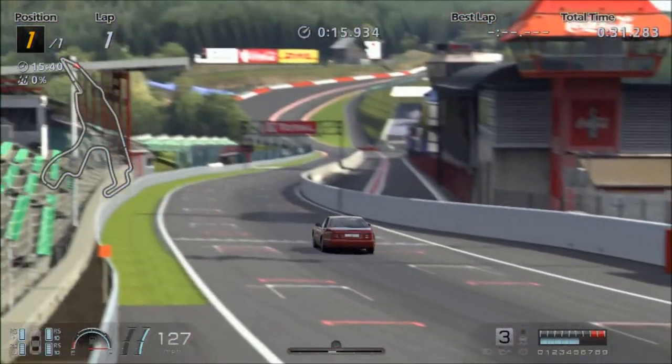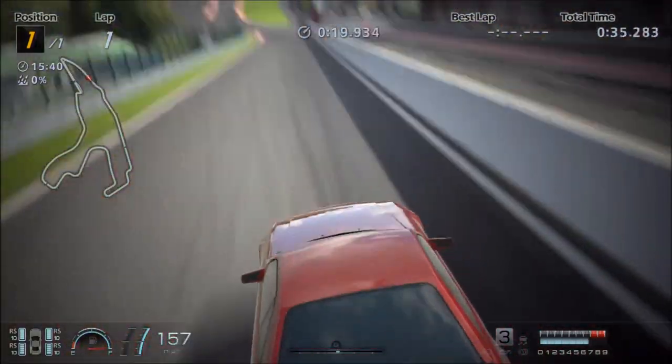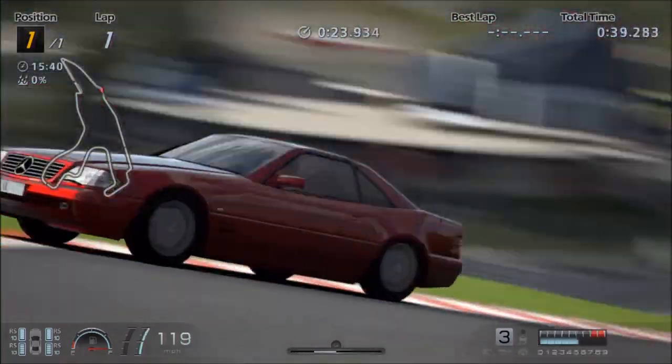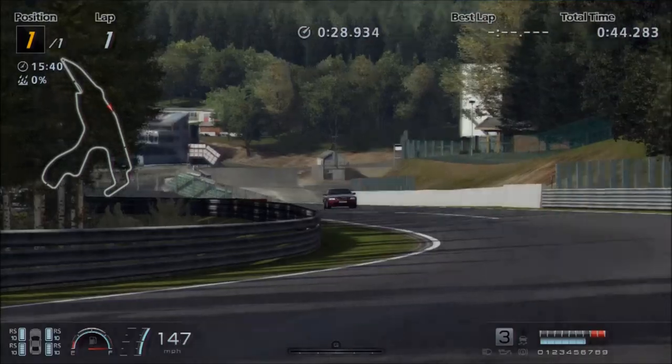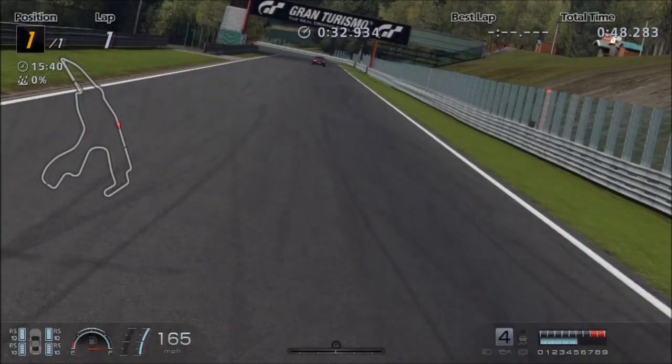Those cars are very popular, especially the 55. In particular, the SL65 is an absolute monster — it's one of the quickest road cars in the game, up around 300 miles per hour. It's essentially a supercar in a sports convertible outfit, a wolf in sheep's clothing if you will.